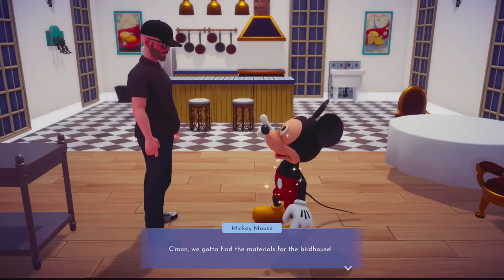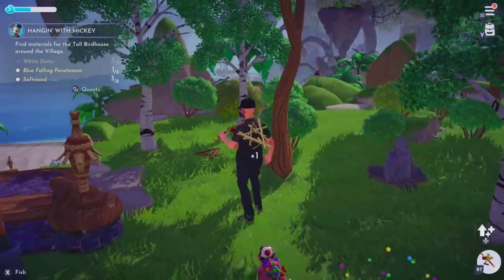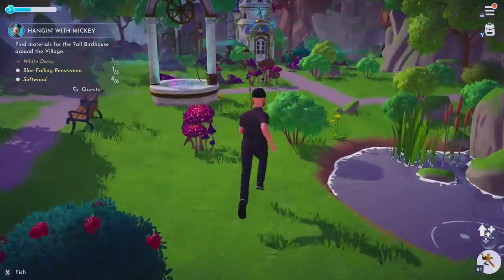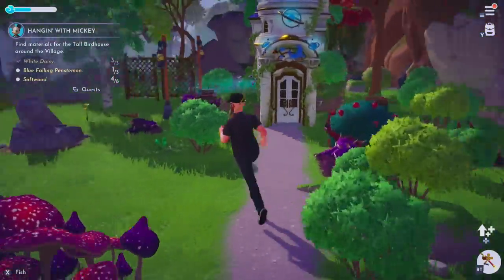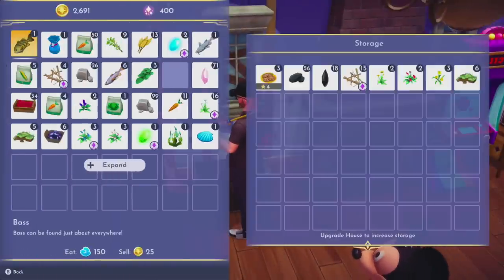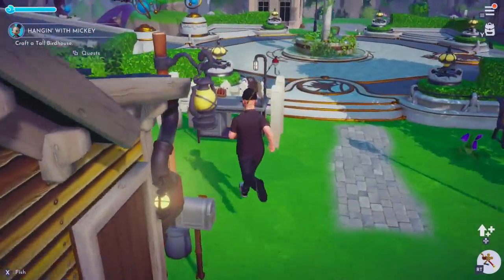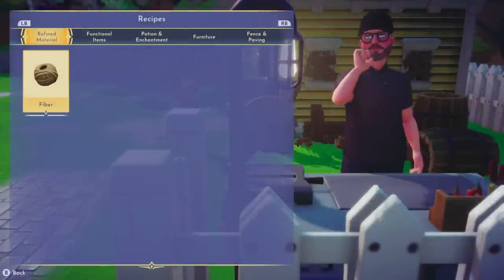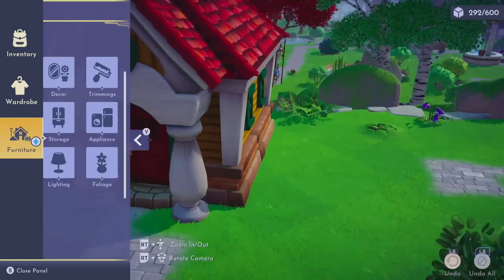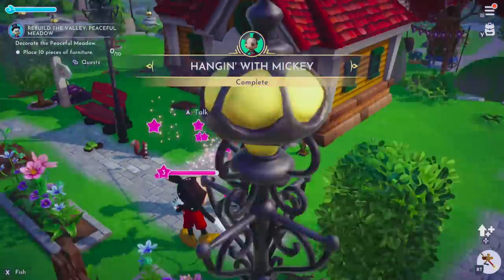Mickey has a quest for me, and the quest is to build a birdhouse, so we need a couple of items. We need some softwood — you can find softwood just about everywhere — and a certain type of flower, which are also everywhere. We got what we need; we find a crafting table. I happen to have one here, but there's also a crafting table at Scrooge McDuck's place. If you have the items you need, it'll be highlighted and you can click the button. Got yourself a tall birdhouse — perfect. Put it wherever you want, right next to Mickey's house. Talk to Mickey, and quest fulfilled.